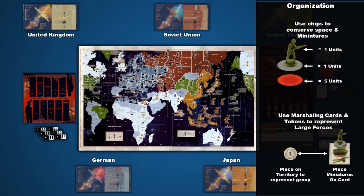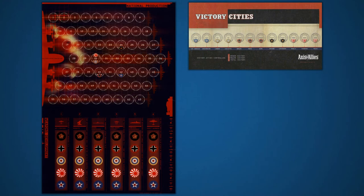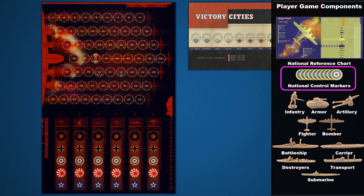Using the setup information printed on their reference card, players will then place their plastic miniatures on the game board. Finally, let's set up the national production chart. Players use national control markers to indicate control of territories on the map, as well as mark their position on these status boards.